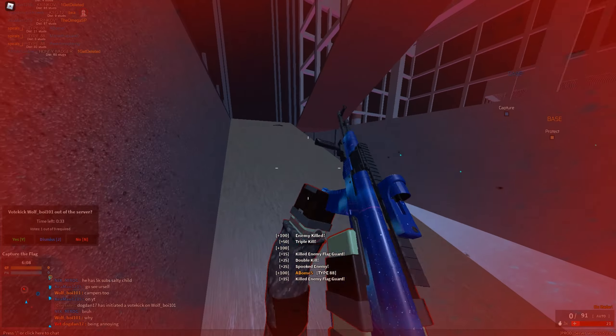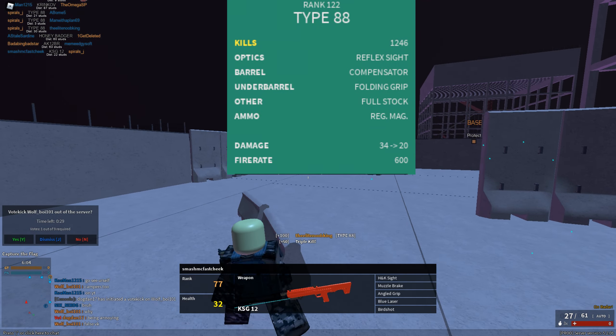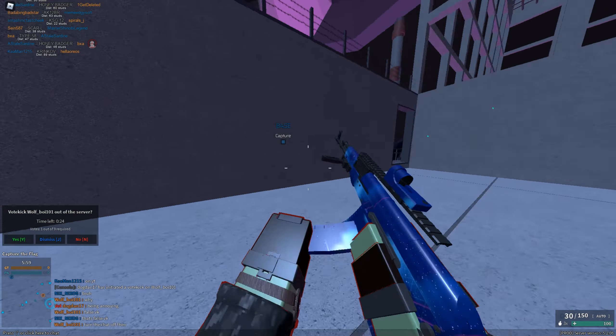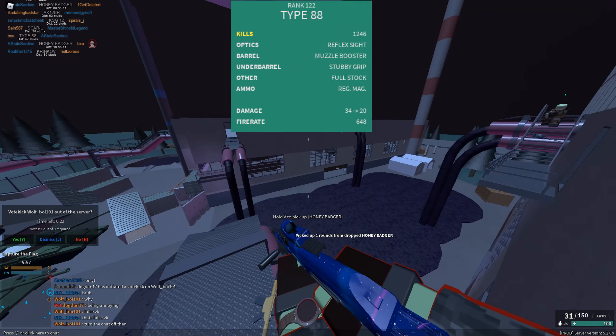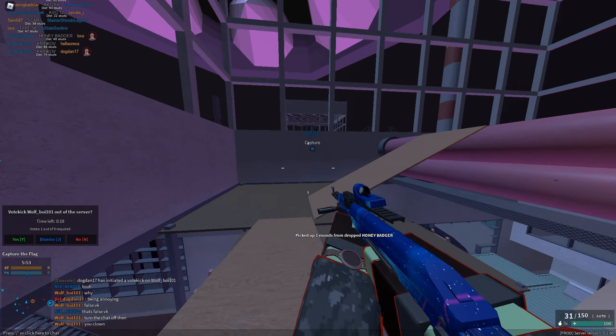For the loadout on this one, I'm using Reflex, Compensator, Folding Grip, Full Stock, and Regular Mag. If you want to try to make the gun slightly redeemable in close range, you can switch that out for Muzzle Booster and Stubby Grip, but it's going to become basically unusable past 150 studs with that.